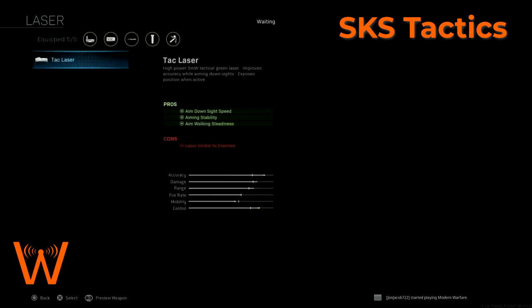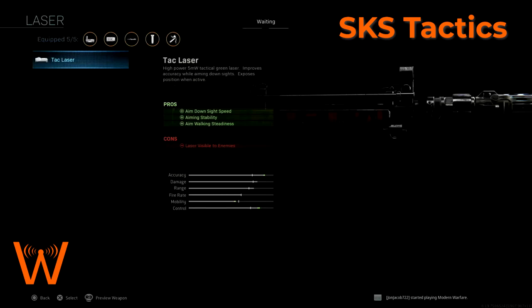The tack laser might be a good choice if you want to increase ADS and you're not worried about giving your position away - I would probably trade it for FMJ. I don't like lasers visible to the enemy because I have killed enemies so many times from spotting their green laser, and I don't want that happening to me. Sometimes you might not know if you got killed because the enemy saw your laser, but I've killed enemies often enough from seeing their laser that I don't want to risk it.